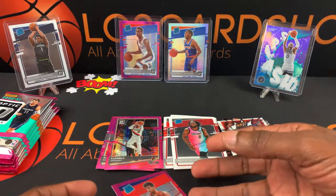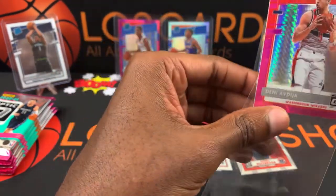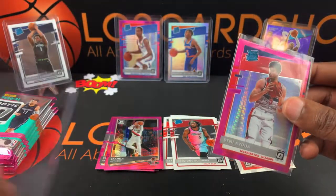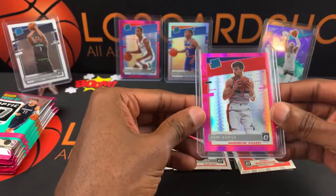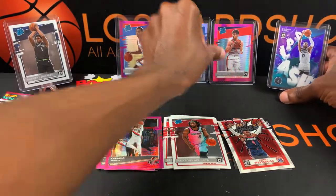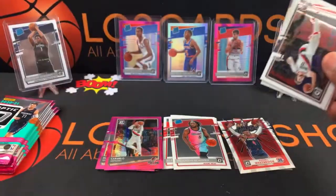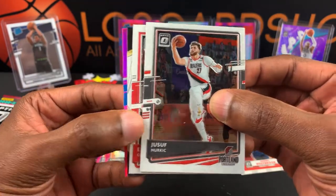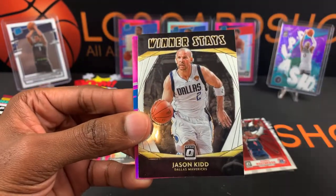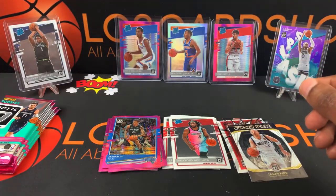Alright, we got that. Next pack — let's get some more. Nurkic, Eric Gordon, Jason Kidd Winner's Days, and Markelle Fultz. Not too shabby. Next pack — I don't think we're gonna get a LaMelo or Anthony Edwards after seeing that, but we'll see.